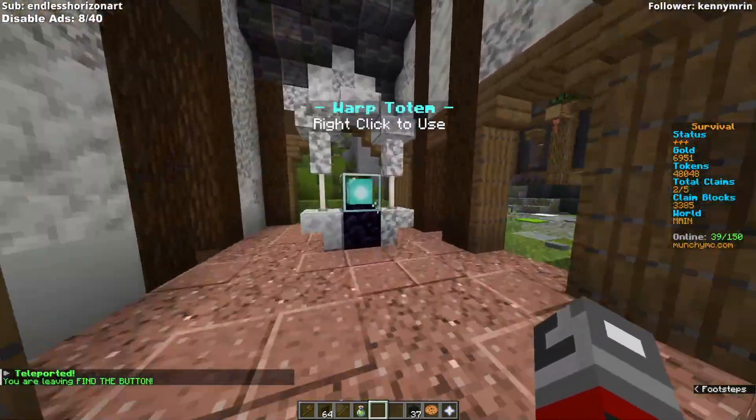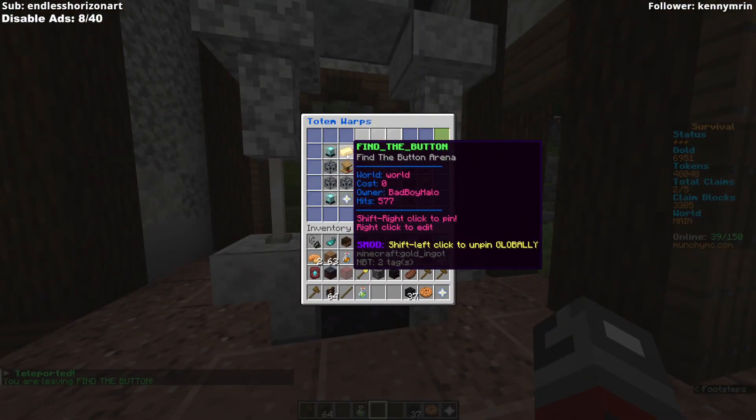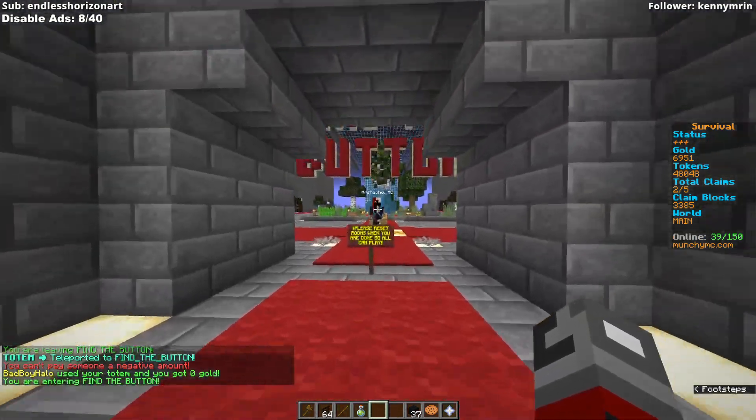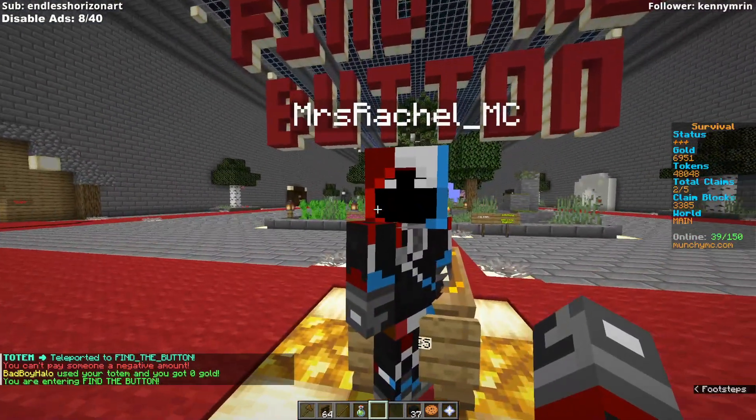On the left you'll see this little warp totem right here. Right-click it — it costs you nothing — and it'll just teleport you to the button area. Then you can go find all the buttons you want.